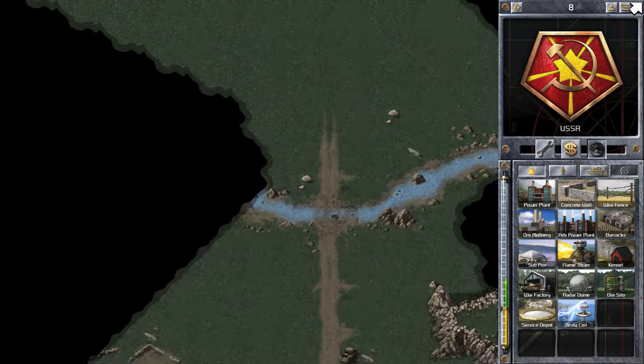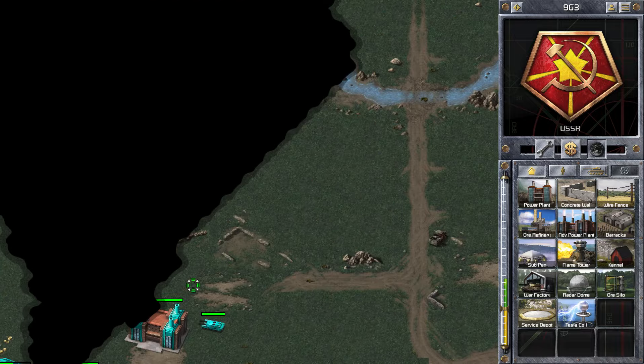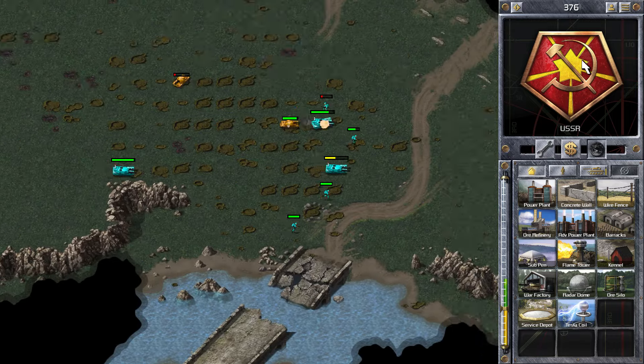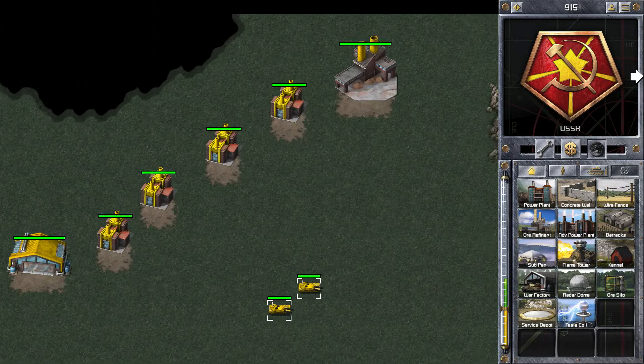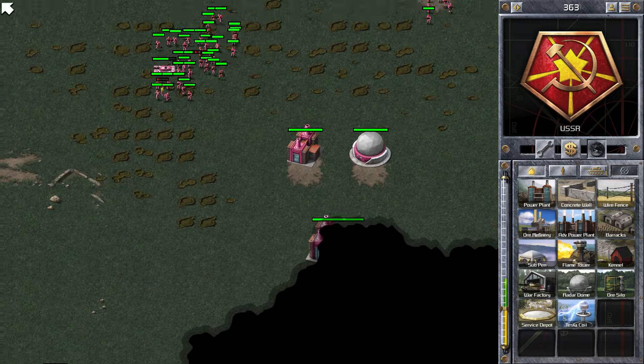We can see that Orange don't look to be in a good position either. They were building some boats, which probably wasn't the best plan in this game. Although actually they were cruisers, so they could have done some damage to Nose's base possibly - if it was just one or two, it could have been reasonable actually.